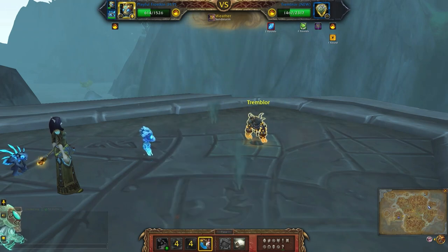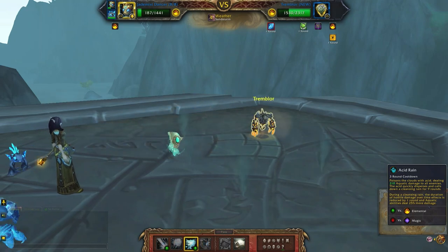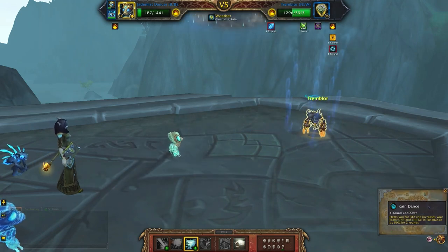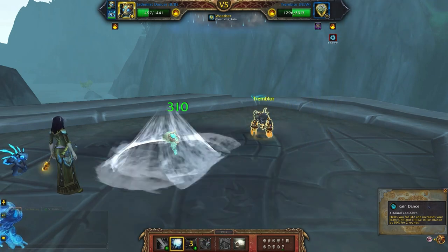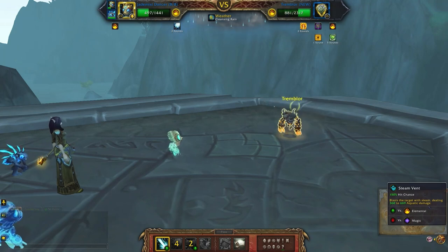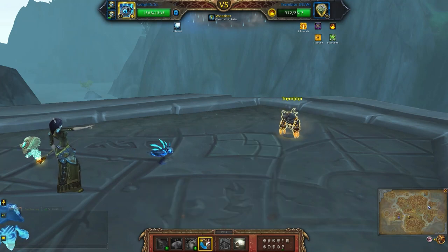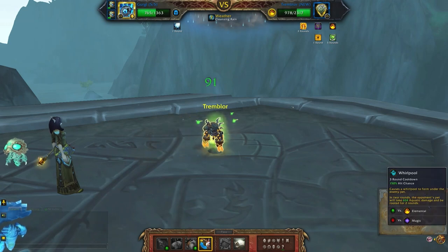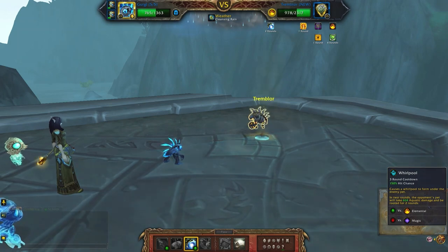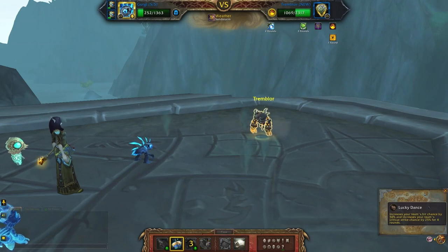Bring back your first pet. You want to change up the weather again. Rain Dance. Steam Vent. Switch to your third pet. Whirlpool. Lucky Dance.